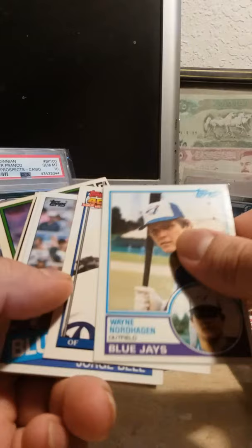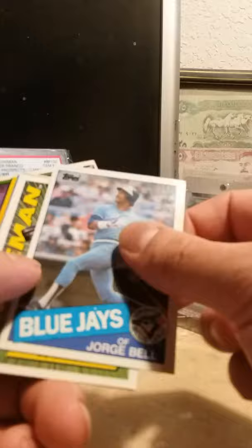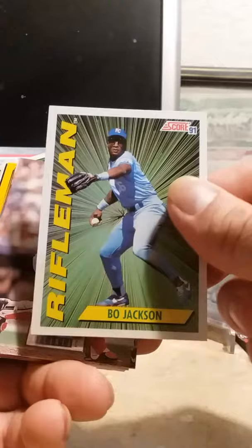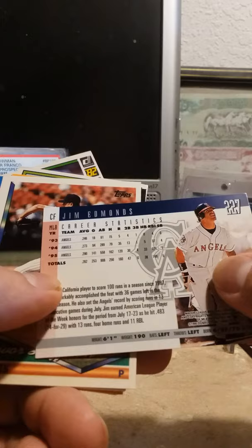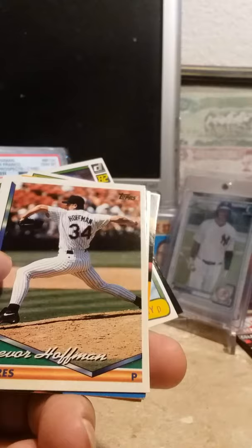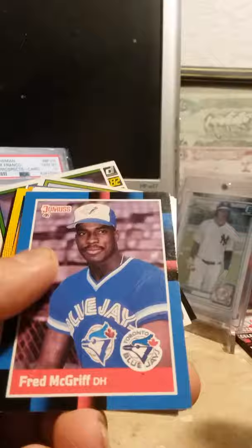Here's a nice Darryl Strawberry — it's a '91 but it's from the Tiffany set, so it's pretty nice. I had a few other Tiffany's in there but that was the name that stuck out. Got George Bell, a nice Bo Jackson, Rollie Fingers. Got a Javi Lopez, a nice Jim Edmonds one with the Angels — that is his third-year card, pretty nice. Got a Trevor Hoffman from '94 — '93 was his rookie year. Got an early Fred McGriff which could be considered his rookie card.